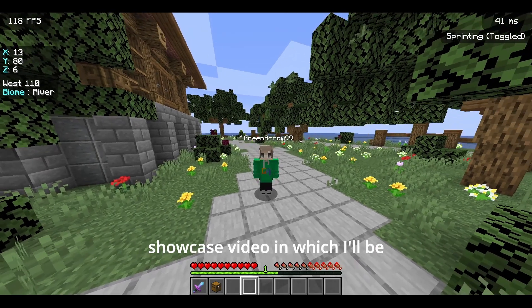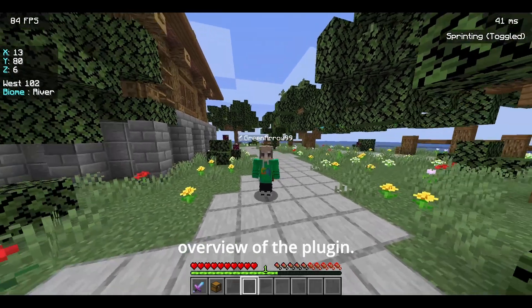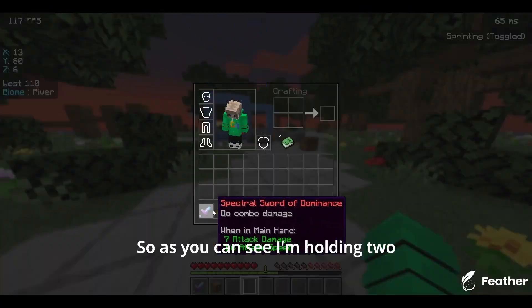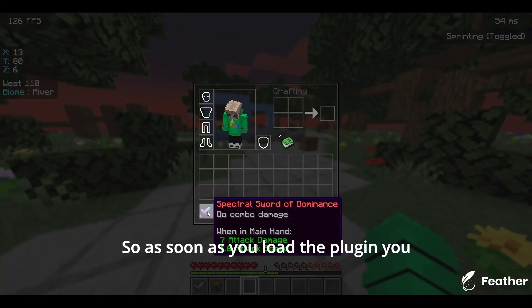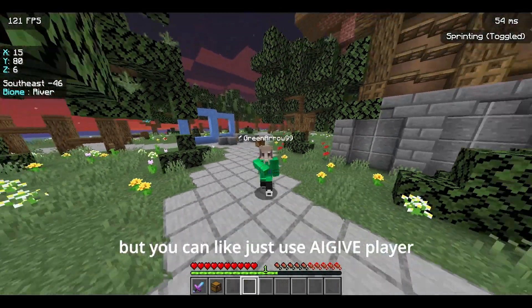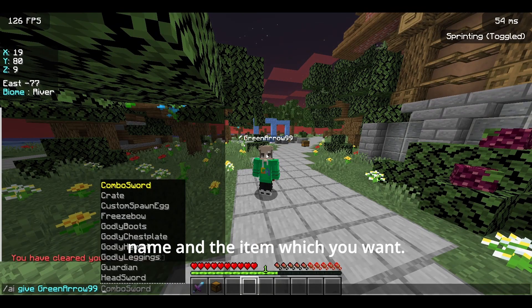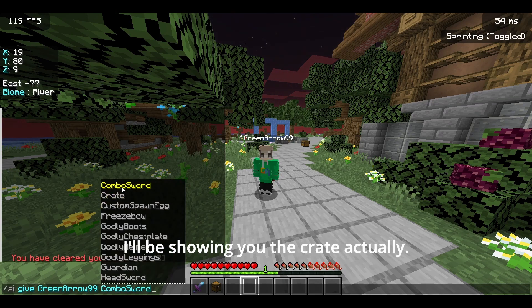Hello everyone and welcome to a plugin showcase video in which I'll be showcasing the incredible plugin Advanced Items. I'll be showing you the overview of the plugin. As you can see, I'm holding two different items here — they're both made by Advanced Items. As soon as you load the plugin, you receive these two. You can use the command 'ai give player name' and the item which you want. I gave myself a crate and a combo sword.